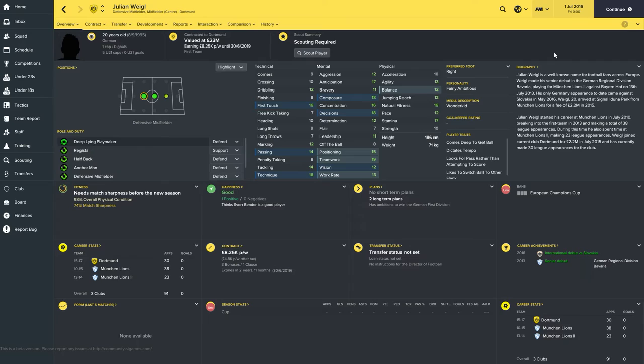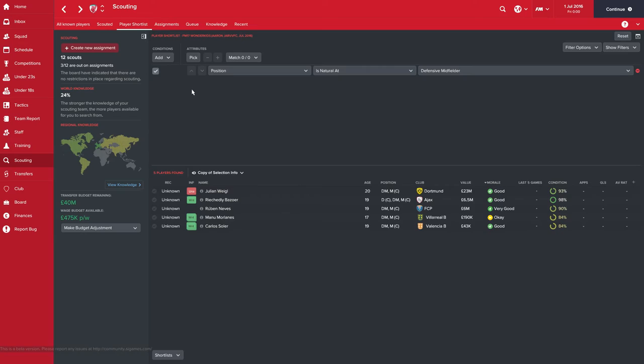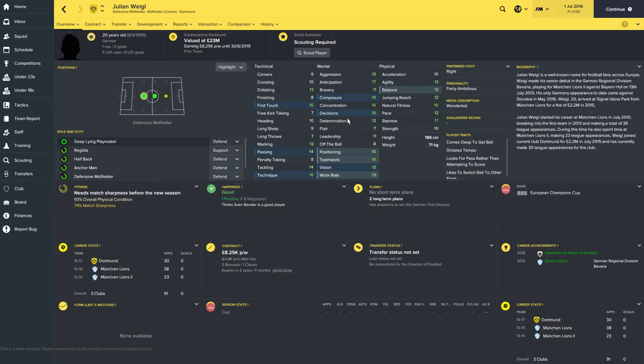Then we're moving on to the guy with the highest value — he doesn't have the highest player potential, but it's Julian Weigl from Borussia Dortmund. He's valued at £23 million when you first load the game. The 20-year-old German international has made one cap for Germany and is best suited to the defensive mid spot, though he can also play centre-mid. Deep-lying playmaker is probably where you'll get the most joy out of Weigl. He's on £8,250 per week and has no buyout clause, but his attributes are very well-developed at such a young age. Let's jump five years into the future and see what these guys look like then.